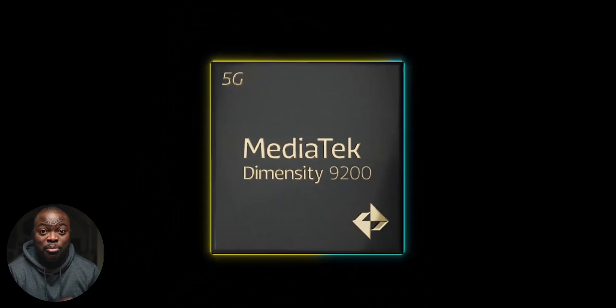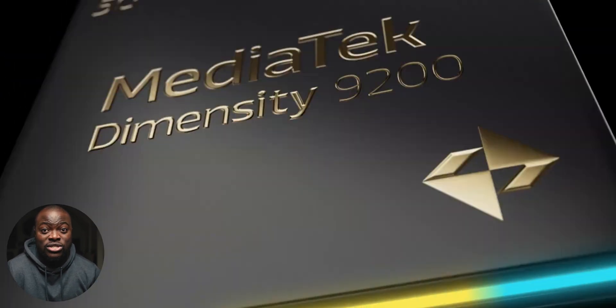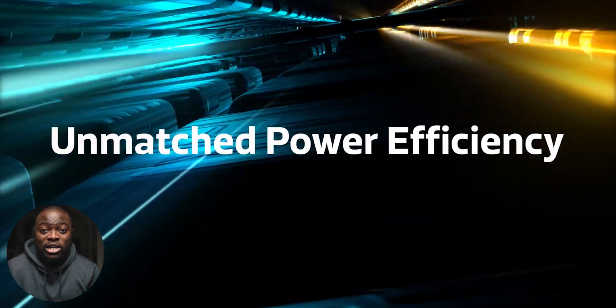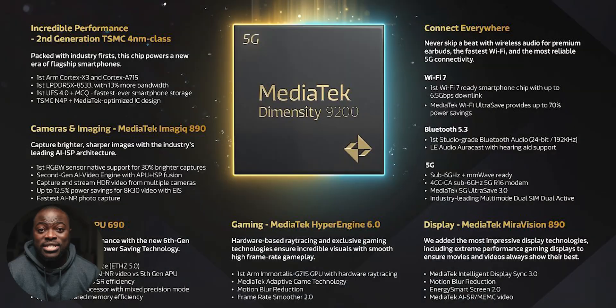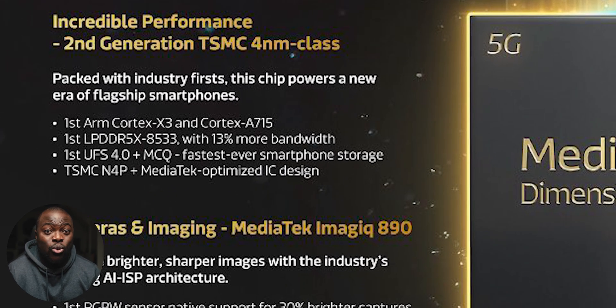MediaTek are not wasting any time in making sure they're ahead of the game, as the Dimensity 9200 is bringing not just the performance and efficiency gains you would expect from a new flagship chipset, but it's also leading the way in a lot of new hardware, firmware, and software features we've not yet seen, which in turn is looking to give you the most advanced smartphone mobile experience. The Dimensity 9200 is based on an eight-core design with one high-end performance Cortex X3 core, three Cortex A715 cores, and four efficiency A510 cores — flagship specs.